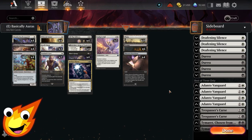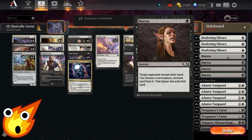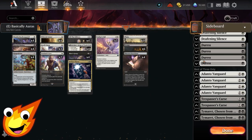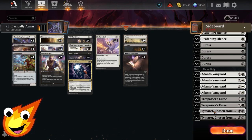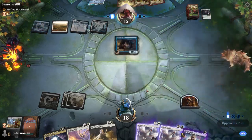For the sideboard in Best of 3, I recommend Deafening Silence — an awesome enchantment that slows down combo and control decks. We'll have Duresses to take apart those same combo and control decks. For a stronger creature with protection, Adanto Vanguard can gain Indestructible by paying 4 life, which isn't a big deal with Hateful Eidolon's life gain. Trespasser's Curse punishes go-wide decks like Goblins or Elves. And finally, Tymaret, Chosen from Death serves as pseudo-graveyard hate — also an enchantment for extra pump — mostly to exile cards and gain life in a pinch.